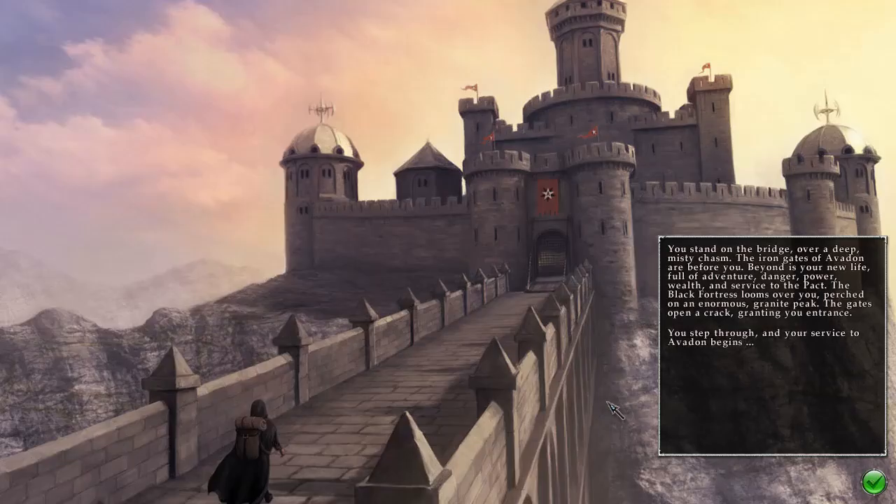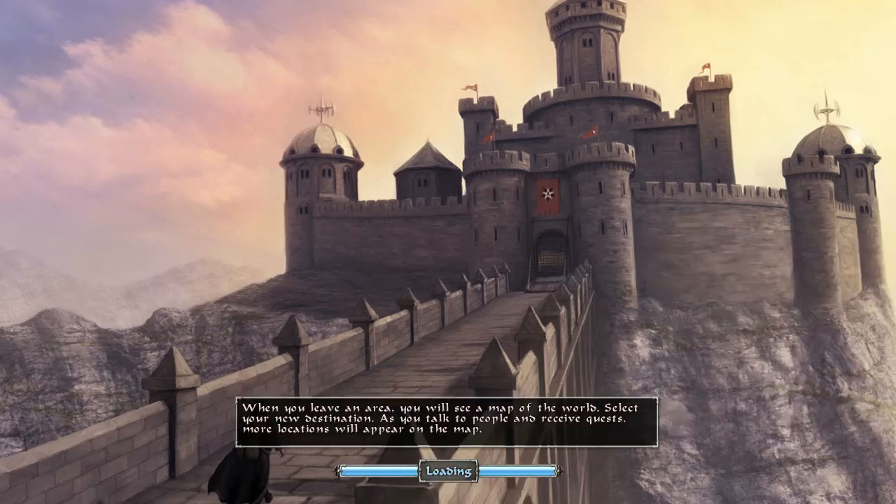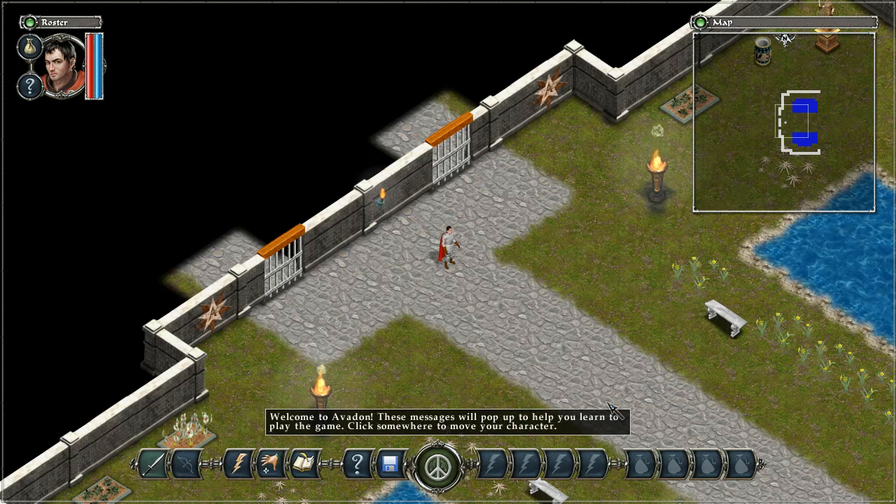You are standing outside the gates of the Black Fortress. You stand on the bridge over a deep, misty chasm. The Iron Gates of Avedon are before you. Beyond is your new life — full of adventure, danger, power, wealth and service to the Pact. The Black Fortress looms over you, perched on an enormous granite peak. The gates open a crack, granting you entrance. You step through and your service to Avedon begins.